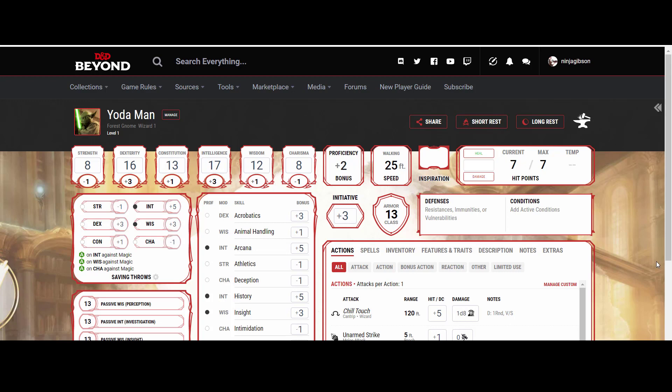The reason why I went with Wizard is I'm thinking of going, for the most part, Bladesinger. Although the option could be Eldritch Knight if you'd rather go that route — that's a viable option. But I think Bladesinger is a great class for Yoda.